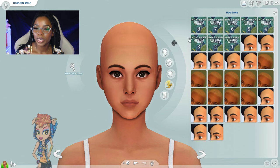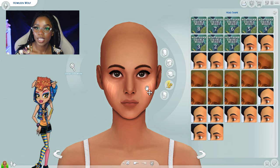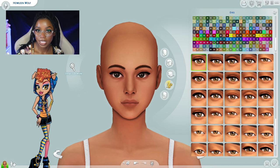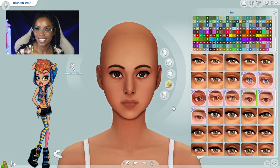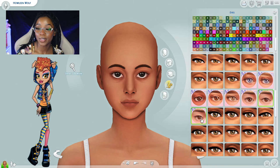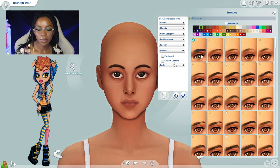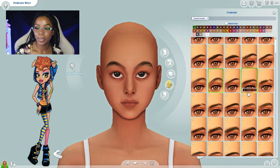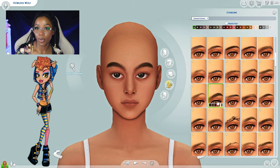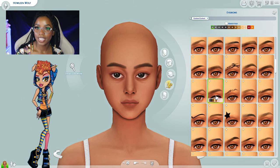Somewhat nosy, Howleen is doing her best to find her purpose and does her best to stand out, especially growing up with so many siblings. She's often borrowing Claudine's belongings because she wants to be just like her older sister. She just wants to be her own ghoul, and often tries hard to stand out. She doesn't care what anyone thinks and does her best to be independent, often making her appear harsh and sometimes even bratty. Underneath it all, Howleen proves to be a wonderful friend and sister.